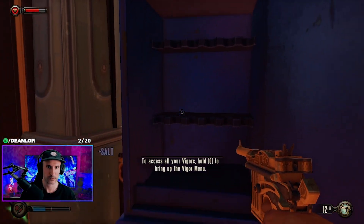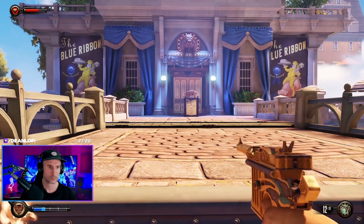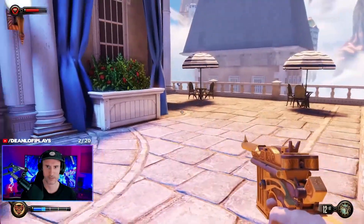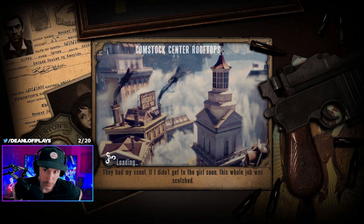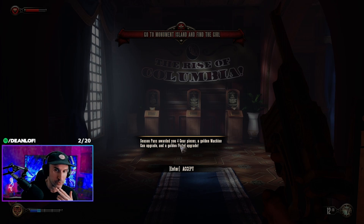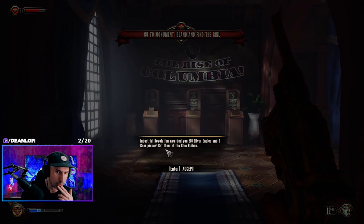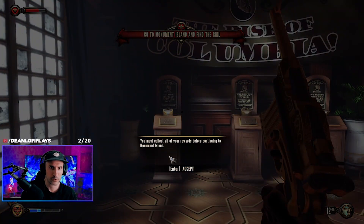Oh, what's this? Assaults. Okay, go to Monument Island and find the girl. The blue ribbon. Enter area. So far the game is kind of cool. Season Pass awarded you four gear pieces, a golden machine gun upgrade, and a golden pistol upgrade. Industrial Revolution awarded you 500 silver eagles and three gear pieces — get them at the blue ribbon. You've unlocked three pieces of gear, collect them at the Blue Ribbon Restaurant.